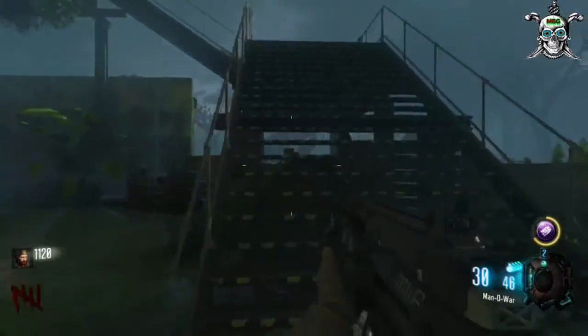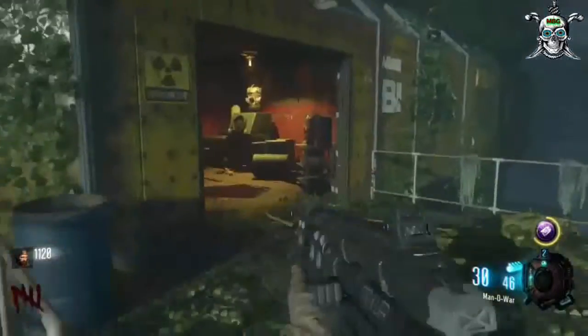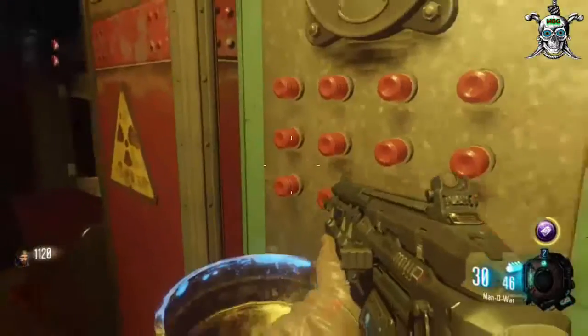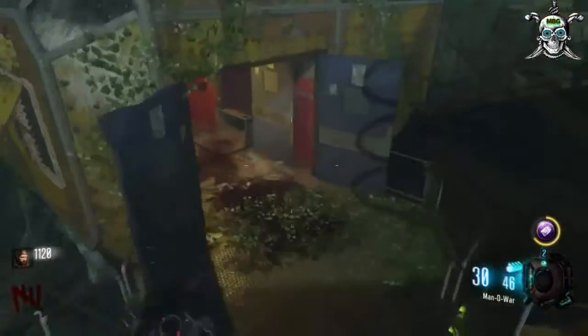Because there is a green water source over here, you can open up that barrier for 750 points. But being we already have one open, why waste the points at this point? We're going to pour it in there and now we've got the power turned on to Labs A and B, which is covered in the complex.